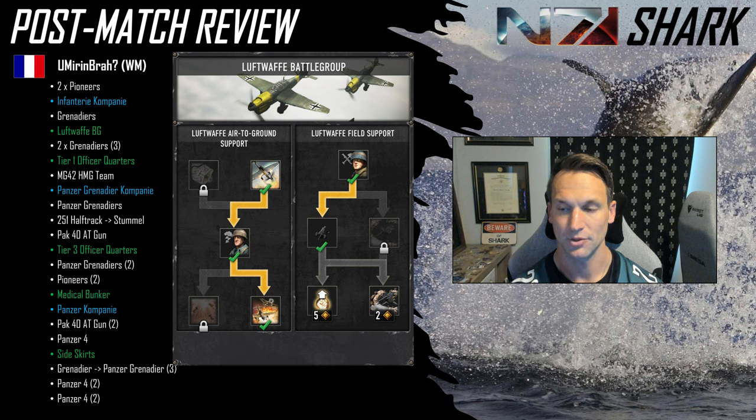On the battle group side, unlocks the Fallschirmjägers right away, then does the rest of his unlocks in kind of one big window. This is a really aggressive, micro-heavy game. Goes for the strafing run — doesn't use it. Goes for the Fallschirmjägers — doesn't use them. Unlocks the loiter — probably the best loiter in the game — does a lot of work. Under its cover he's able to knock out a Ranger squad and a rifle squad, as well as deal with an NPC assault. The biggest thing — and I'll talk about it more later — is he doesn't unlock the Luftwaffe manpower reserves, and I think that's kind of the only misplay from him.